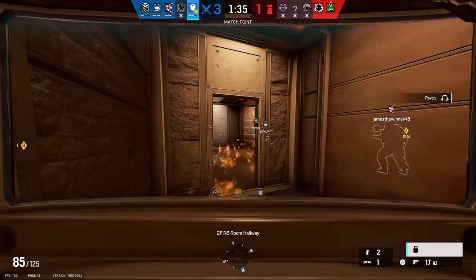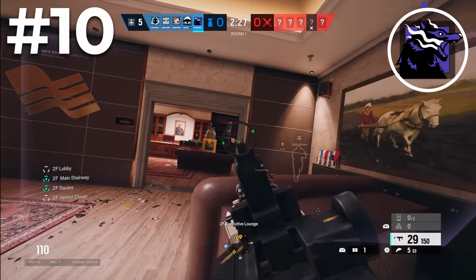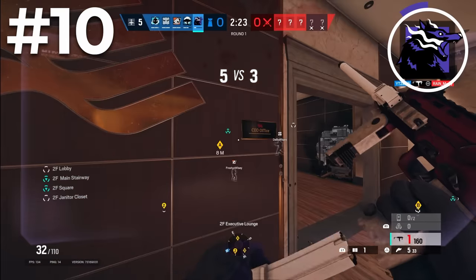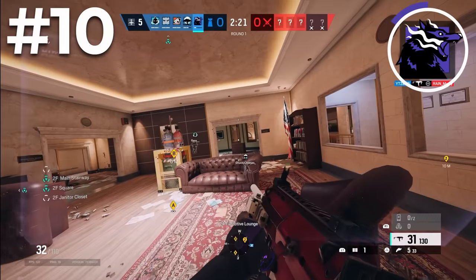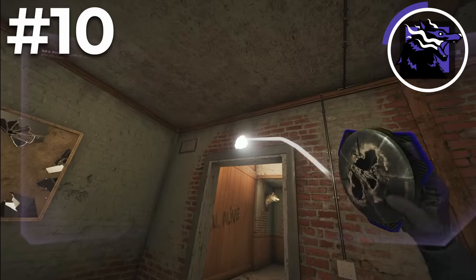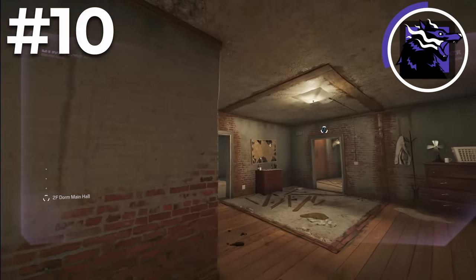Starting with the 10th best operator in Rainbow Six Siege, and the first defender on the list, we have Fenrir. Fenrir was the most banned operator in the game on both console and PC last season, so going into New Blood he was expected to be nerfed pretty hard. He did get nerfed, but he is still one of the best defenders in the game. He has 4 Dreadmines which he can place anywhere on the map, and once activated he can stop entry from that area.